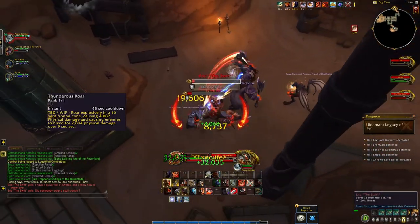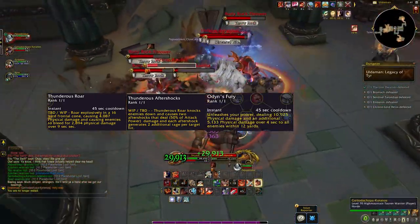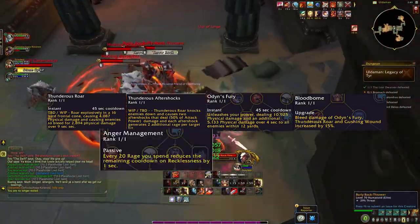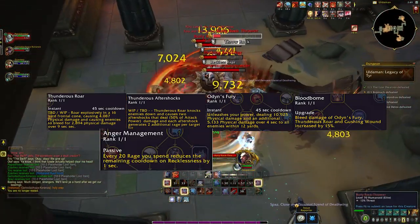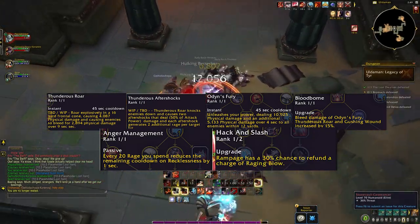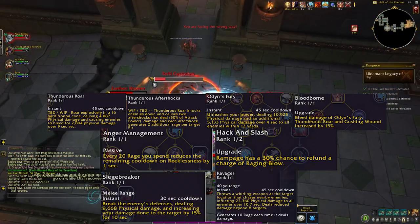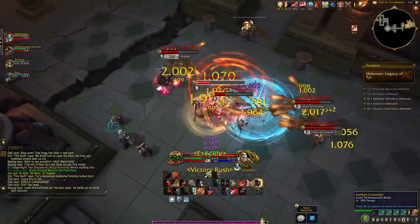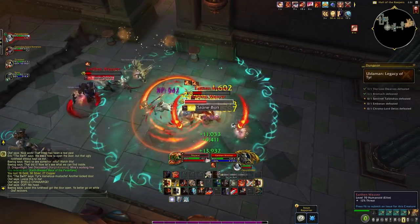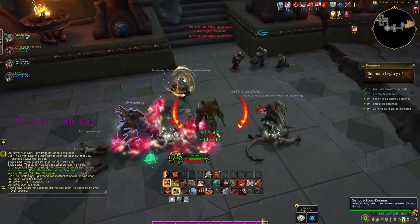We have Thunderous Roar and Thunderous Aftershocks in the class tree. We then have Odin's Fury with the added addition of Bloodborne, which further synergizes with Thunderous Roar and Aftershocks. We have Anger Management to lower our Recklessness cooldown for more uptime, Hack and Slash to give us more Raging Blow charges as we went heavily into Raging Blow damage upgrades, and then Siege Breaker and Ravager — two big cooldowns. I also have Avatar and Signet of Tormented Kings in the class tree for another DPS cooldown.